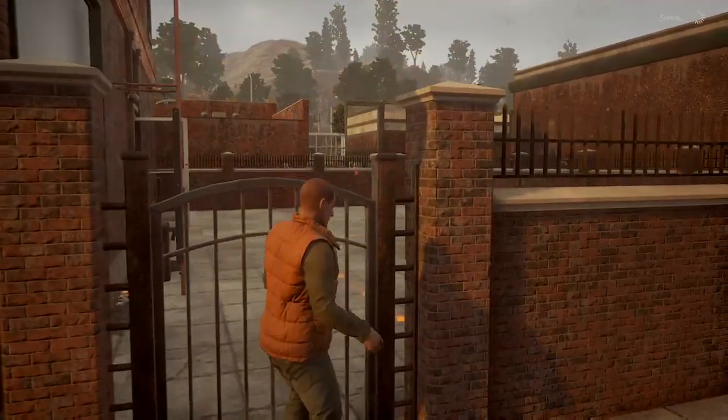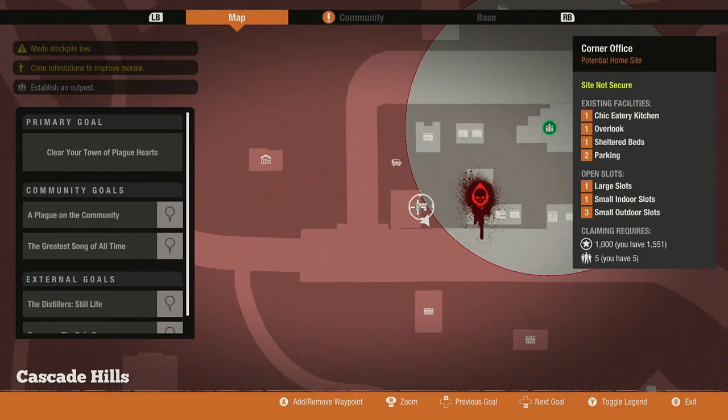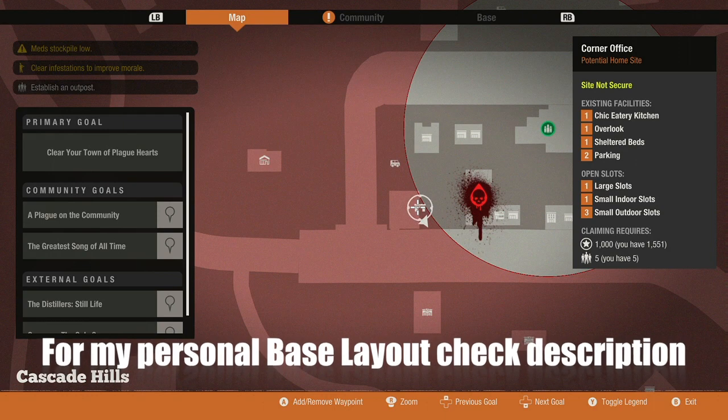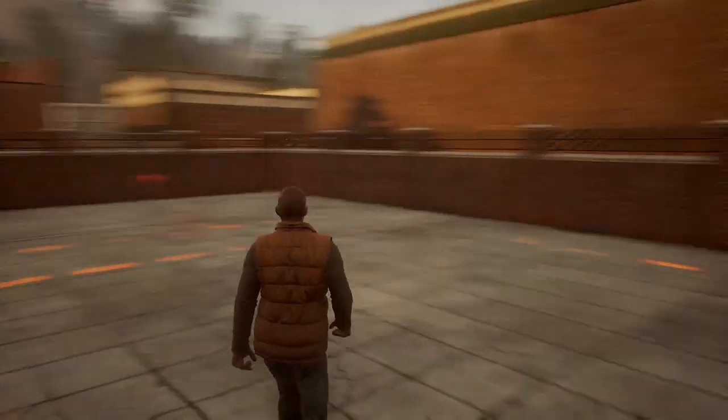Let's get to a safe place and then we'll cover the specs. So this is the corner office located in the Cascade Hills. The corner office has a chic eatery kitchen — a nice kitchen — one overlook which will act as a watchtower or a watchpost, one sheltered beds, and two parking spots. Parking spots you can just park different vehicles and position them so they all register as parked. You have one large slot outside, one small indoor slot, and two small outdoor slots. This base requires 1,000 influence and five people.